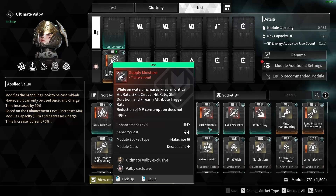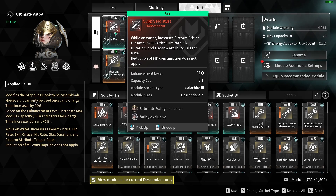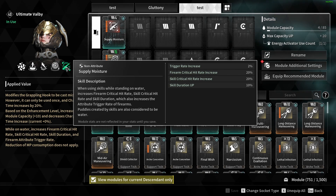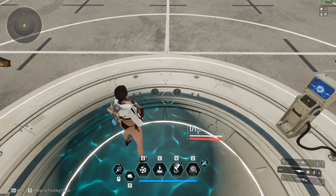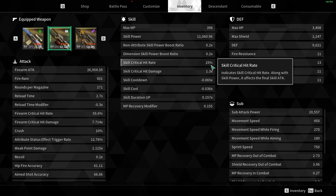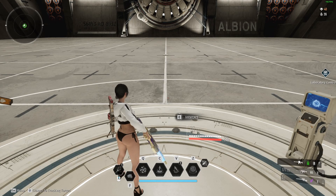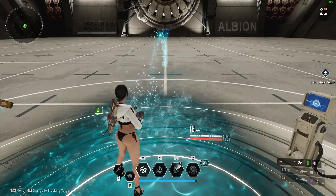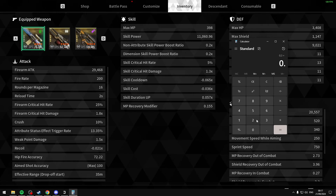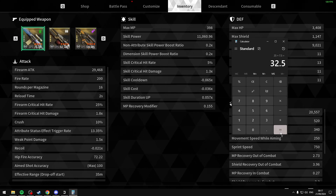However, Valby has a red mod called Supply Moisture. This mod states: while on water, increase firearm critical hit rate and skill critical hit rate. Whenever you're standing on water, you'll gain these buffs. If I use my third skill to create a bubble on the ground, I'll gain my passive, and that increases my critical hit rate up to 25%. If we're using this red mod, our base critical hit rate will now be 25%, because this passive is added onto your base critical hit rate before the 30% is multiplied on top of it. So if I'm using my Blue Beetle, standing in a puddle, and I use a fusion skill, my skill critical hit rate will be 32.5%. That's because with the new 25% base, we do 0.30 times 0.25, which gives us 0.075, or 7.5%, and then 25 plus 7.5 gives us 32.5%.